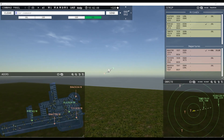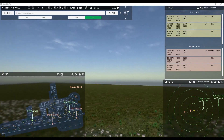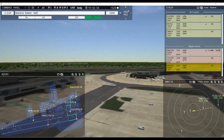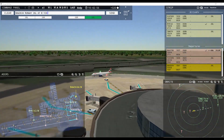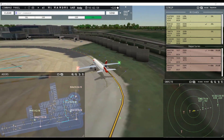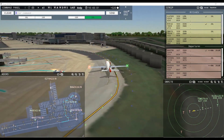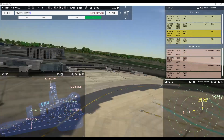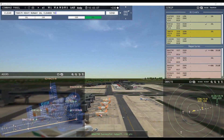Ground, Speedbird 2634 request taxi runway 26 left — Speedbird 2634, runway 26 left at Bravo via Lima Papa. Tomjet 579 heavy, runway 26 left cleared to land, wind 60 at 2 knots. Tower, Wailing 6228 inbound runway 26 left. Kestrel 1878, wind 60 at 2 knots, runway 26 left cleared for takeoff. Runway 26 left cleared for takeoff, Kestrel 1878.